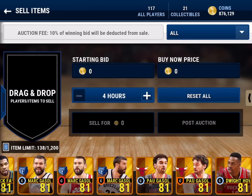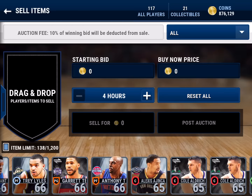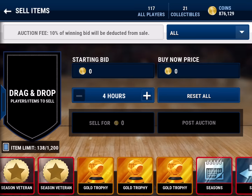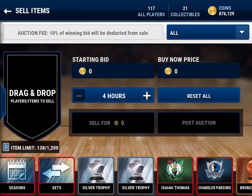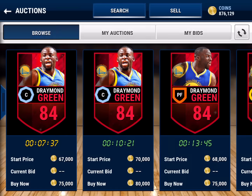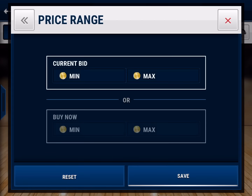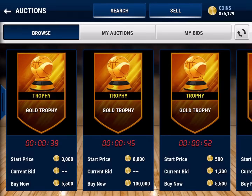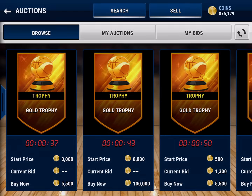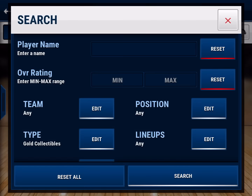I'm also going to trade in most of these silver players, got some gold trophies, probably going to do a quick sell. Actually, let me go and do a quick sell for the video — maybe we'll get something good, that would be awesome. Here we go — let's buy a gold collectible. I'll just buy this one for 5,000, I don't care. Then I need one or two silvers — let's check that out real quick.